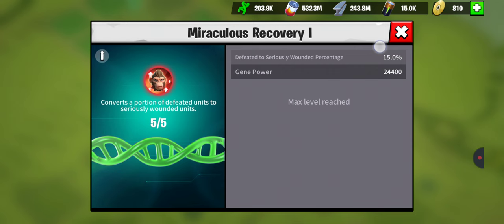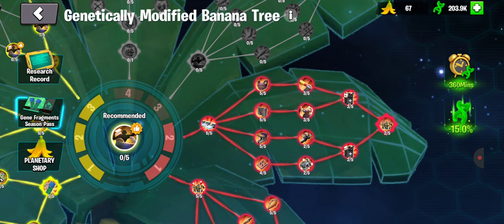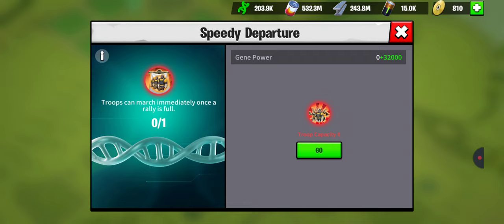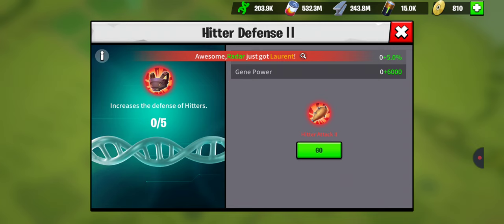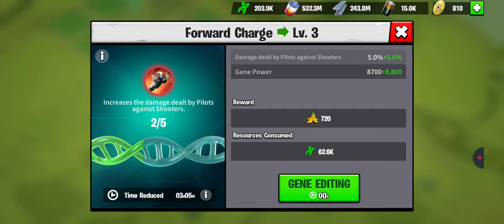Defeating seriously wounded percentage — this keeps the 15% that would have died or just converted into seriously wounded in your hospital until it gets full, and then that causes problems. What I'm working on right now is the buff where your troops can march immediately once a rally is full, so you don't have to wait for the full five minutes. If your rally gets full within a minute or two, it'll set off right away, and that's a big deal.